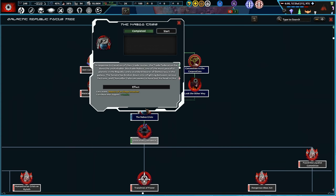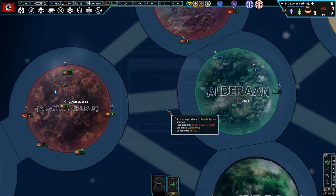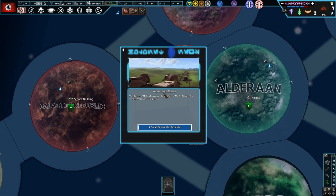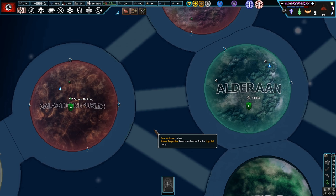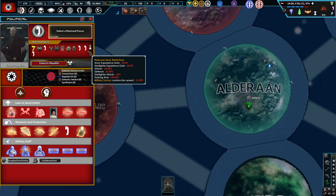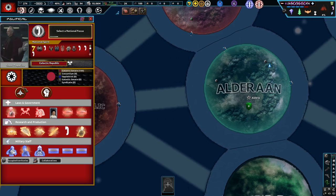We'll go with the vote of no confidence because we want to bring in Palpatine as quickly as possible. I kind of forgot there was a chancellor before Palpatine — it's been so long since I watched those movies. Vote of no confidence — the Queen of Naboo has requested it, and we've removed the previous chancellor. Sheev Palpatine is now in charge of the Galactic Republic!